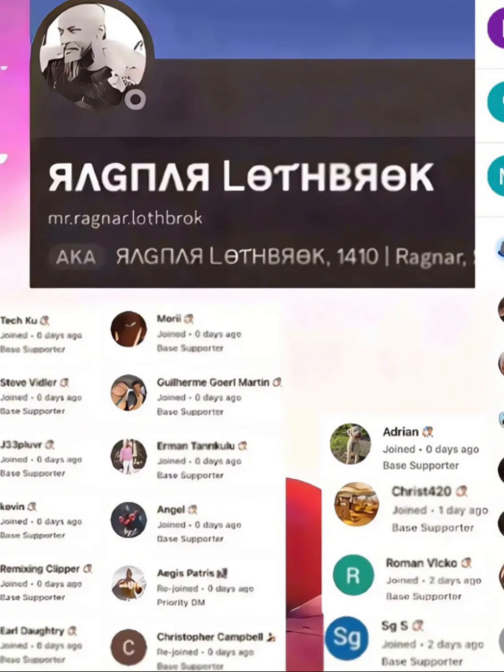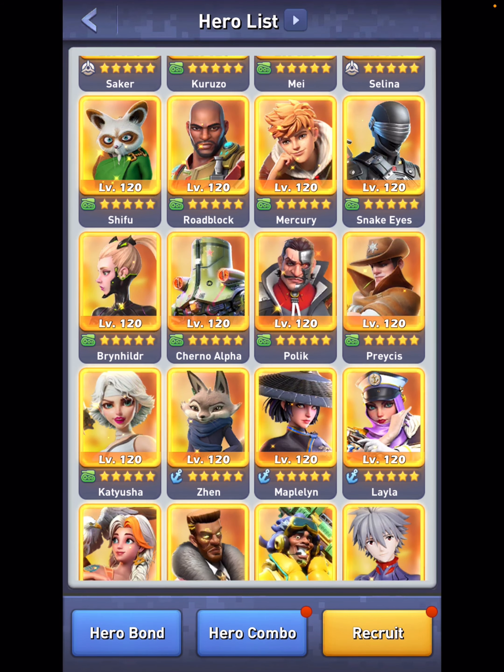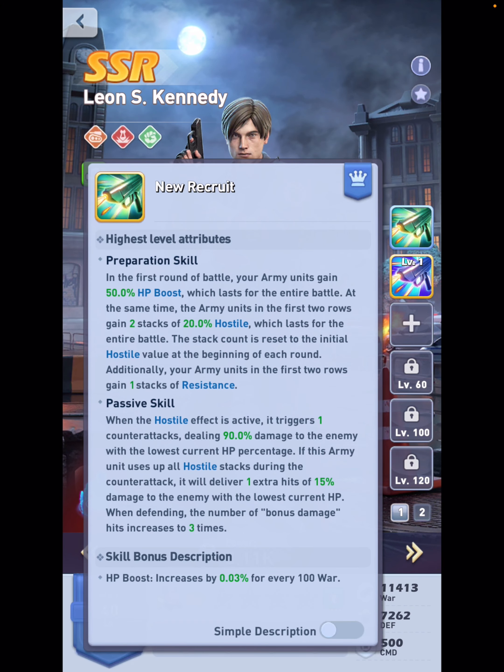Hello beautiful people and welcome to the first episode in which we evaluate Mr. Leon. Let me scroll all the way down and find Mr. Leon, because I unlocked him and I highly recommend you guys to do the same and use the Lucky Treasure. Let's have a look at this hero, who looks kind of like Snake Eyes but has a couple of things on top, and we're definitely going to test this versus Snake Eyes.